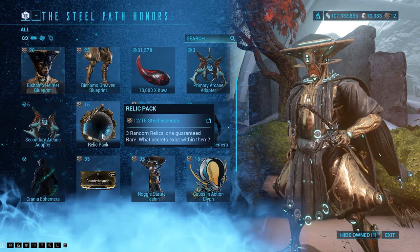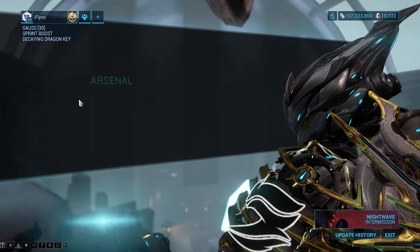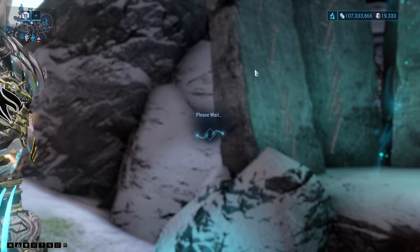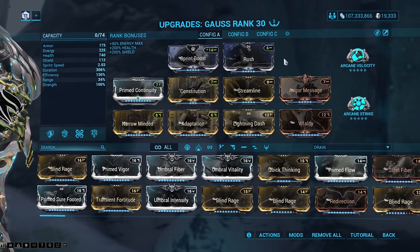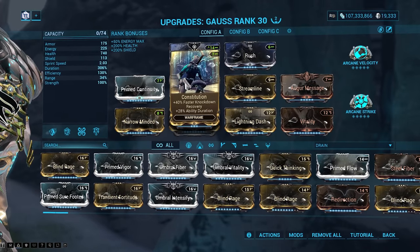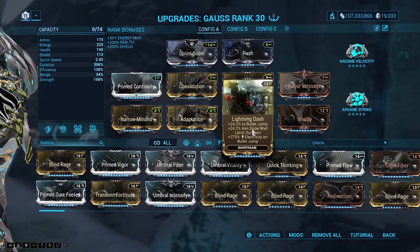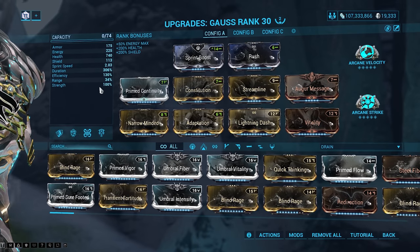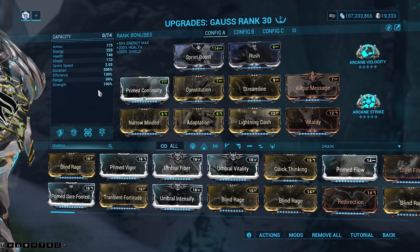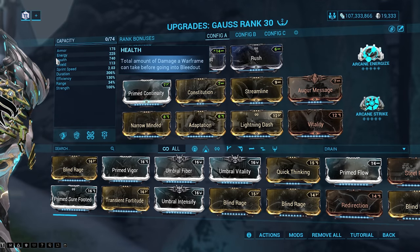Make sure to play frames that are really quick and knockdown immune. I was running Gauss because his two ability makes him knockdown immune, and I was pairing that with the Kuva Zarr. This Gauss build just allowed me to zoom through stuff. You don't need Prime Sure Footed on here because your two makes you knockdown immune. Adaptation is on there so you don't take a lot of damage, Vitality for more health, Lightning Dash — you can replace with Mobilize if you don't have it — and Augur Message for duration. It's basically a full duration build, with Arcane Strike for attack speed and Arcane Velocity, which you can swap for Arcane Energize if you've got it.